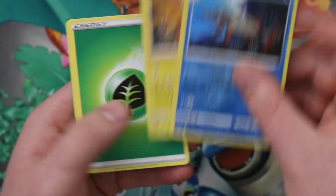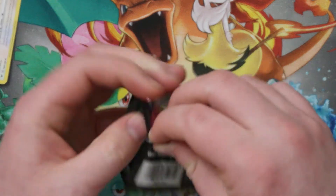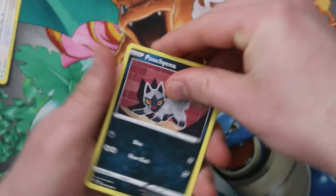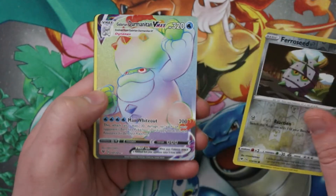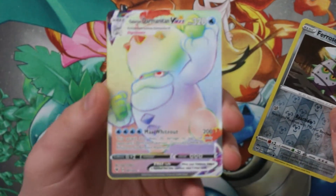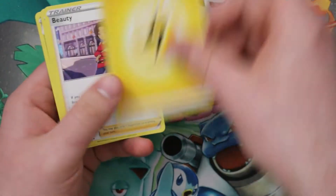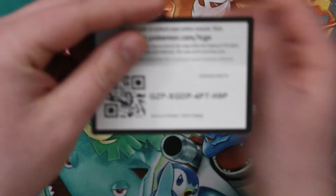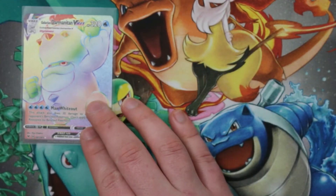We've got a Scooter and a nice foil Zapdos. Hey, maybe by the time they're watching this I'll have ordered the binder for my reverse set — let's hope. We have something good coming, I can see it peeking out. Let's take a look at this reverse Ferroseed, and then there's our first rainbow — it's rainbow Galarian Darmanitan V-max! Look at that little snowman. We'll definitely take that.